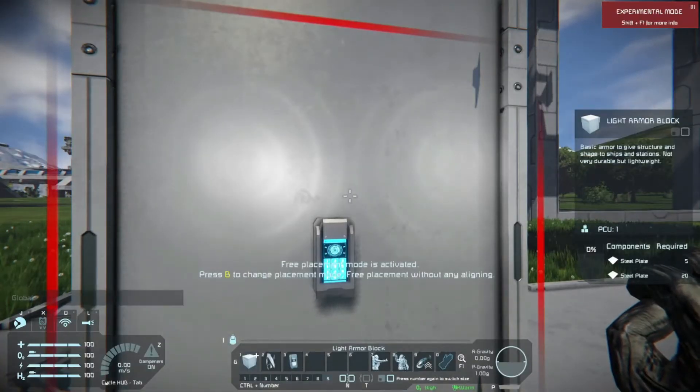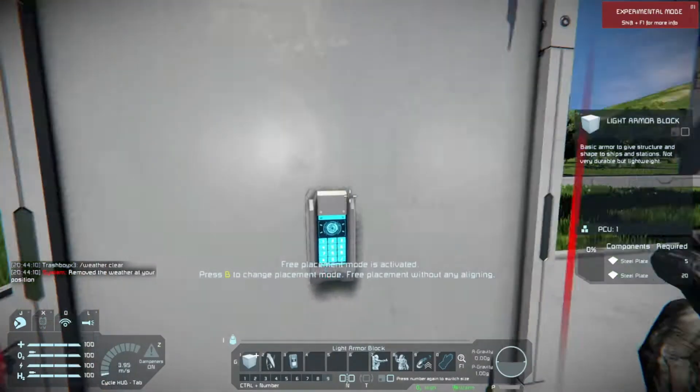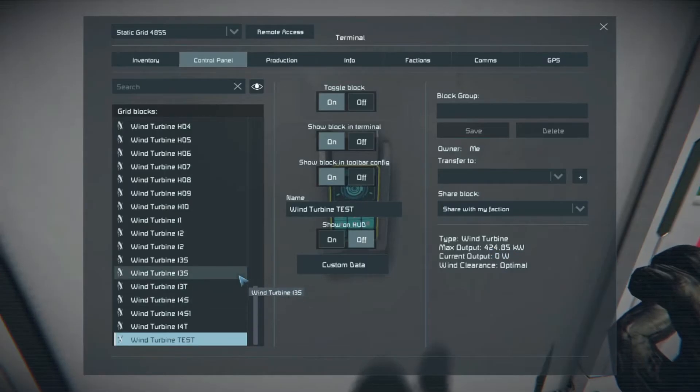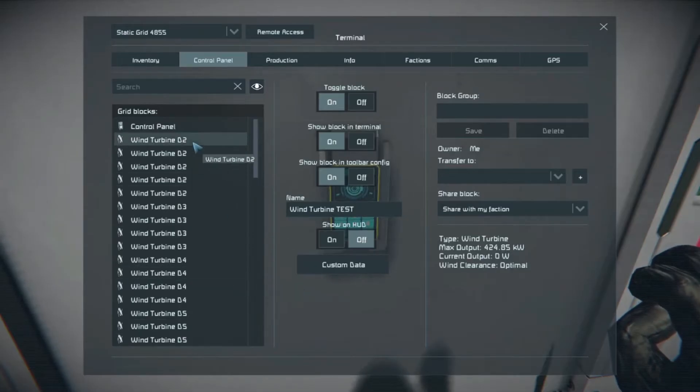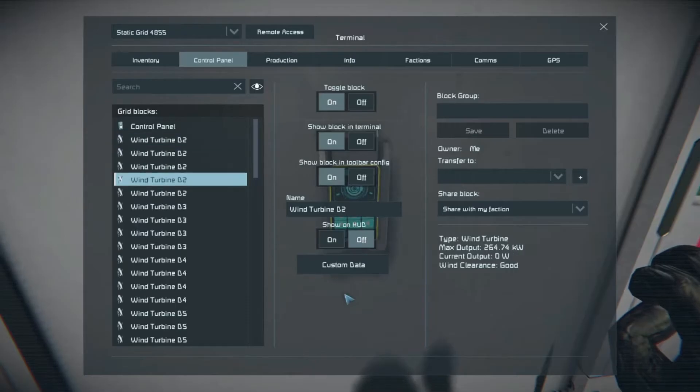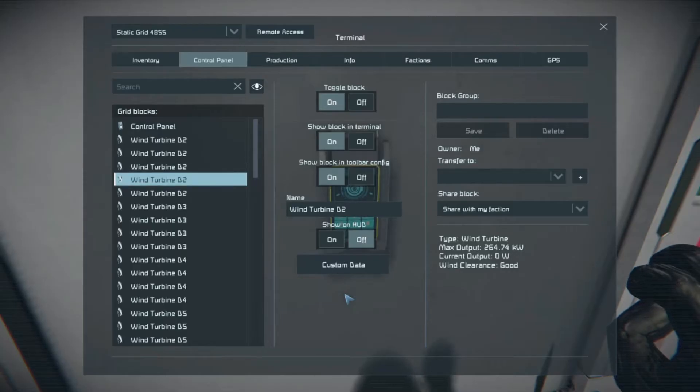Let me just switch the weather to clear. So let's see where our test turbine is at the moment — four to four point eight five kilowatt. So these are the turbines with a distance of two — apparently these are the middle ones, those two — but it doesn't matter.